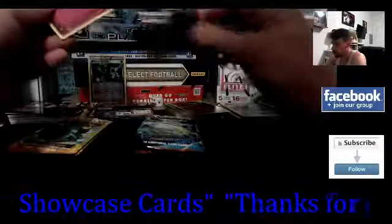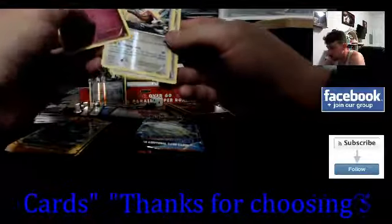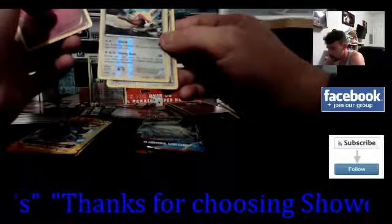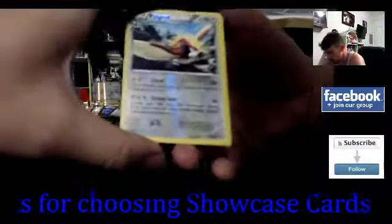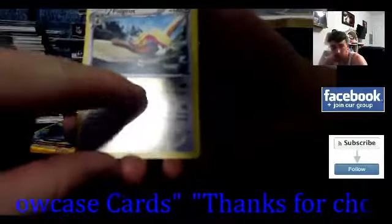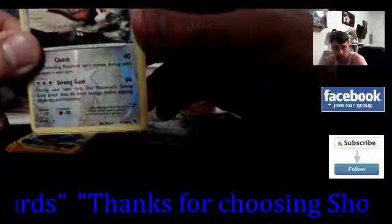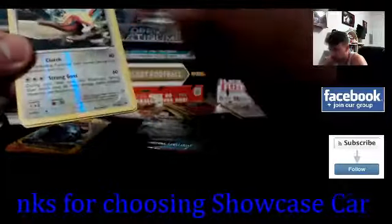Opening the Flash Fire pack - no code card in this one. We've got a holo rare reverse foil here - actually a regular holo rare, not reverse. And a Pidgeot holo or reverse holo rare - wow, I love the artwork with all the stars in the background. There's one big star right in the center and then all the smaller stars around it. That's a really pretty one.